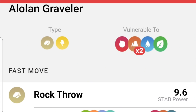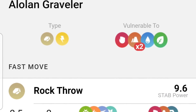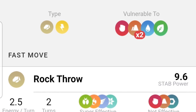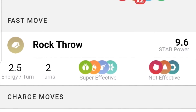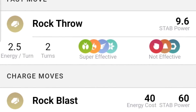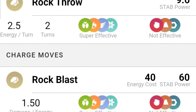Now let's look at Alolan Graveler. It's gonna be a Rock and Electric type Pokémon. It's gonna be vulnerable two times to Ground, and then regular vulnerability to Fighting, Water, and Grass. Rock Throw is gonna be the preferred fast move, and then you want Rock Blast and Thunderbolt. Thunderbolt and Stone Edge both proc at the same time, and you already have Rock Blast with a lot less energy, so Rock Blast is gonna be the move you end up using most of the time.